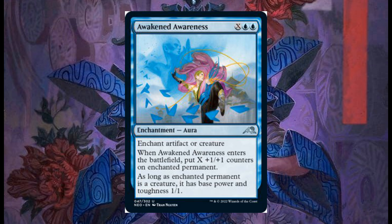Awakened Awareness costs X and 2 blue, it's an aura that enchants an artifact or creature. When it enters the battlefield, put X plus-1/plus-1 counters on the enchanted permanent. As long as the enchanted permanent is a creature, it has base power and toughness 1/1. This card can be used offensively and defensively. If X is 2, you pump a creature with 2 plus-1/plus-1 counters, but it will have base power and toughness 1/1. But if X is 0, for just 2 blue, you can enchant an opponent's creature and it will have base power and toughness 1/1. Very interesting card in my opinion.